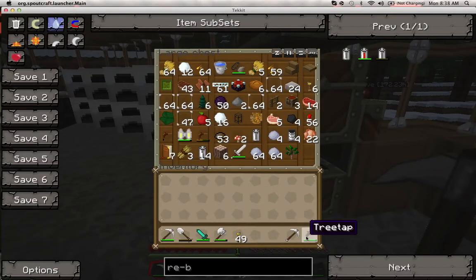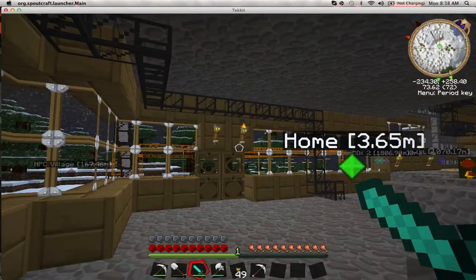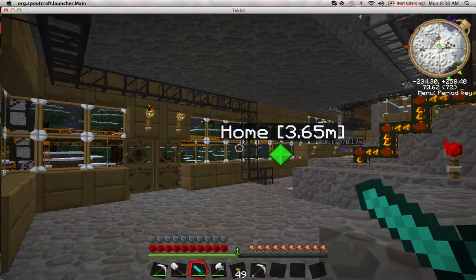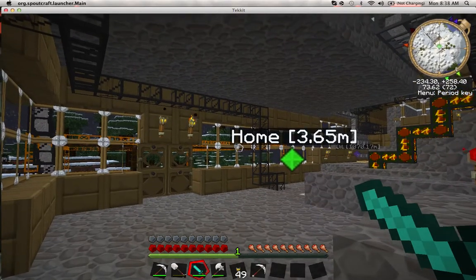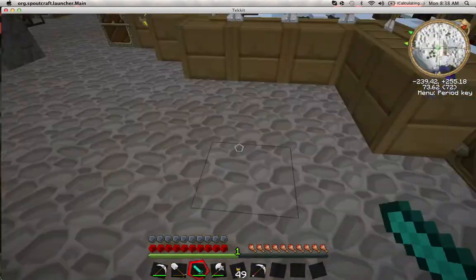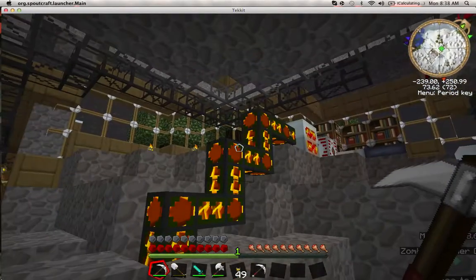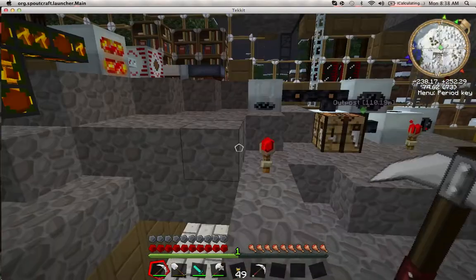There's a ton of new weapons too. This is a throwing knife — say you see a cow over there, you right-click and throw it right at their face. It's like a tomahawk — it bounces off. Pretty awesome.